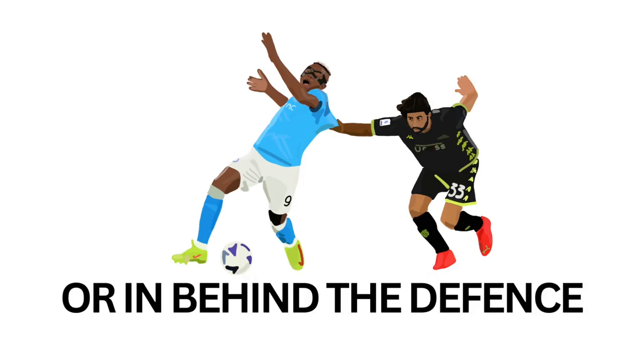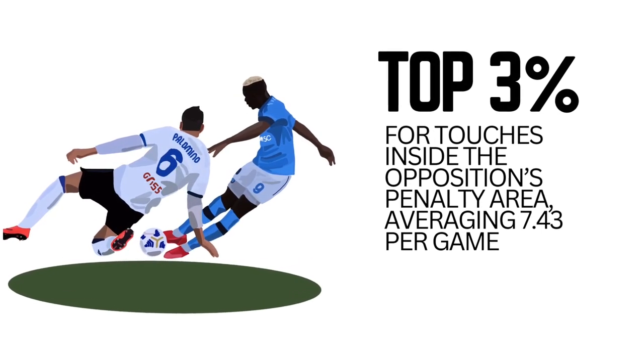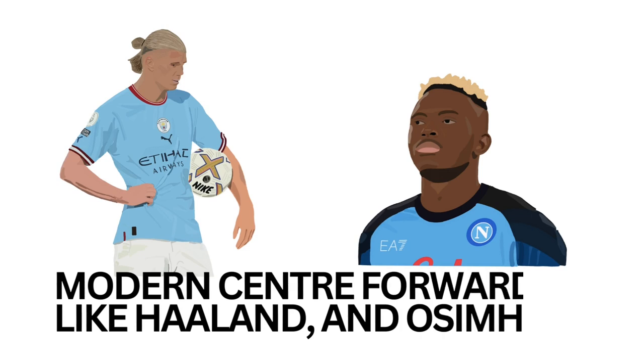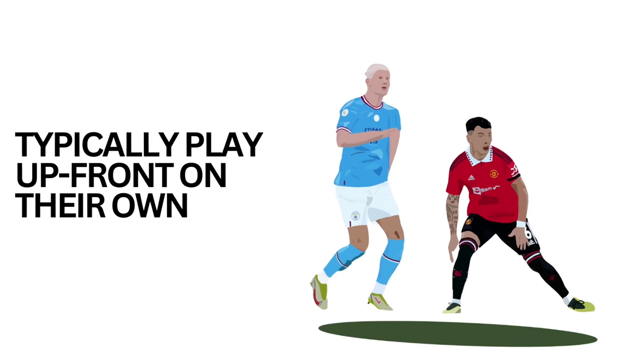Whether that's in behind the defence, stretching out the opposition's defence, or whether that be short — these runs in behind create a huge threat and give him the opportunity to get into the penalty area of the opposition's team, where he can be in the top 3% of players who take touches in their box. This allows Napoli to play the ball forwards nice and quickly. Modern centre forwards like Haaland and Osimhen usually play up front on their own.